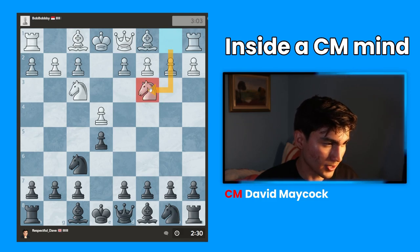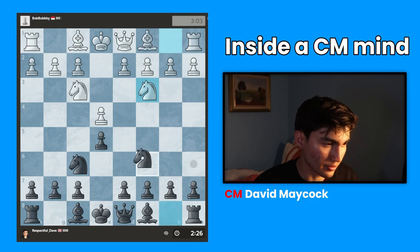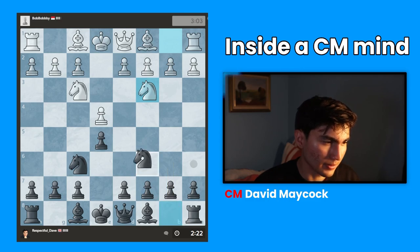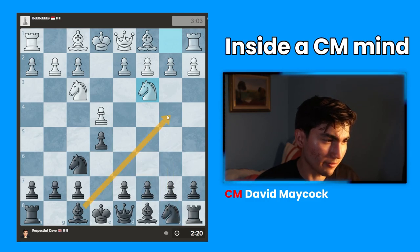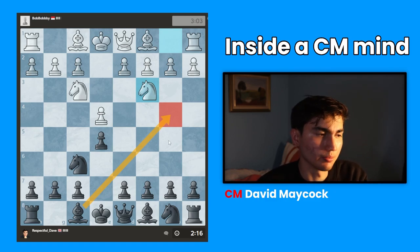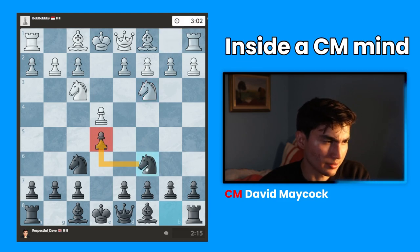My opponent plays knight c3. We're going to do something called the four knights variation. I could play knight c6, and I also have bishop b4. Both of those moves are good because both of them are developing pieces — knights and bishops. So I'm going to play knight c6. This seems sensible.